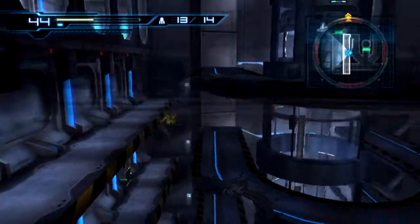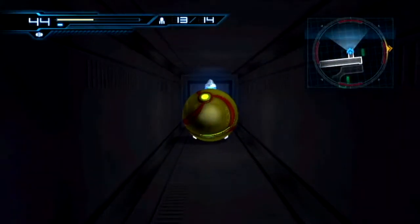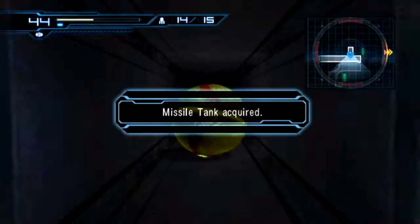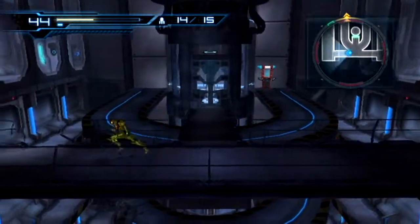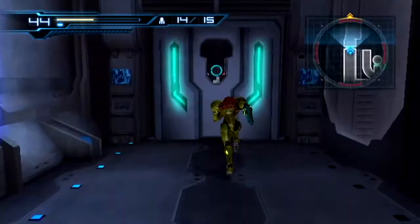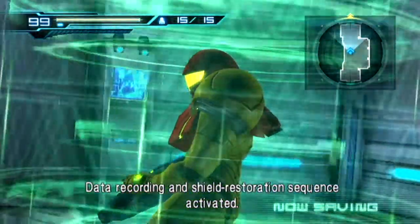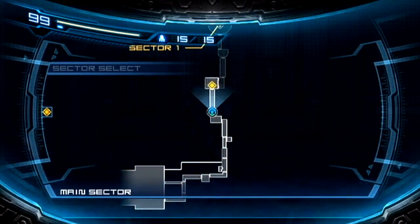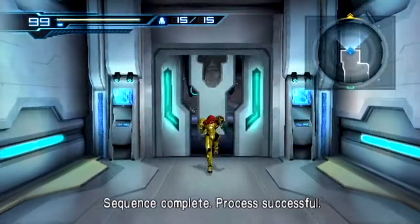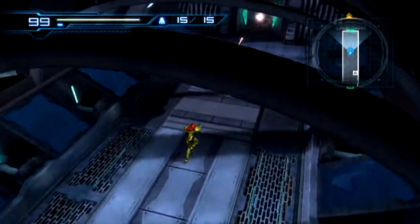We can get through this little hole for another missile tank upgrade. Back to the save point. I'm contemplating whether it's worth editing out the save sequences since it takes a few seconds. Just run through here blasting away, and back to Adam for more orders.